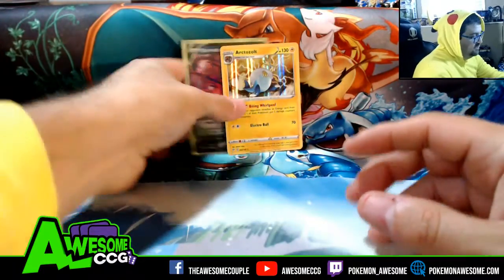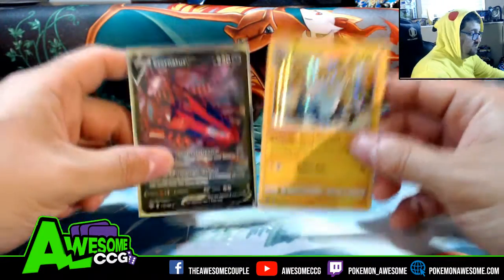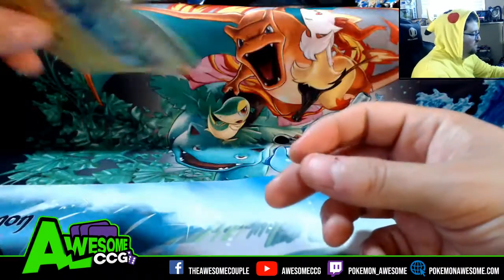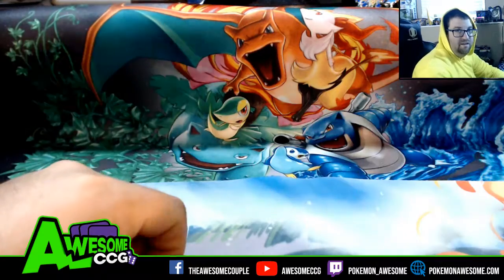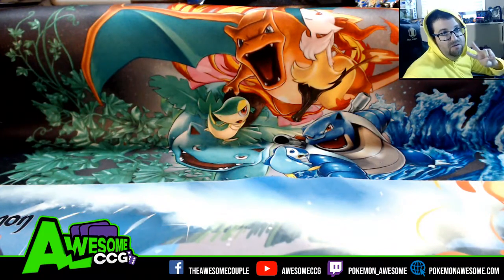So those are our four packs. We got two white codes, Eternatus V, Arctozolt — which is not bad. So we'll definitely keep this going. Thank you guys for watching the video. We'll see you guys in the next one. Please like, comment, subscribe, and we'll see you guys tomorrow. Peace out.